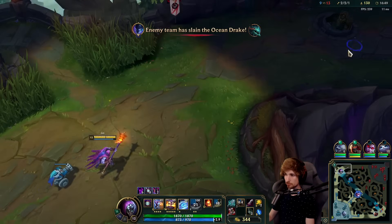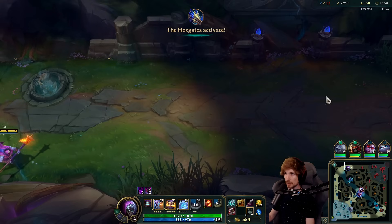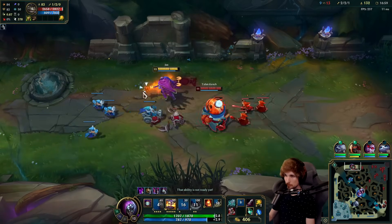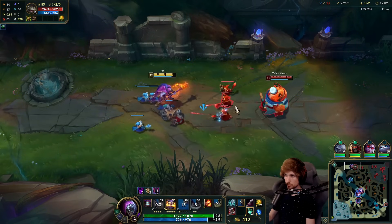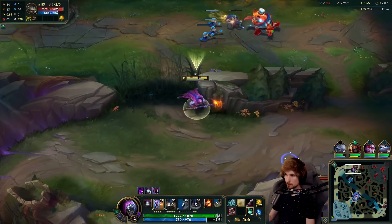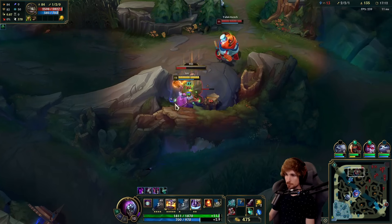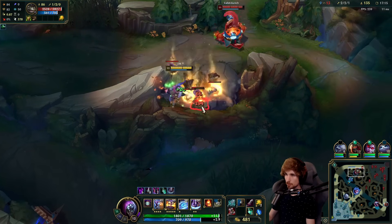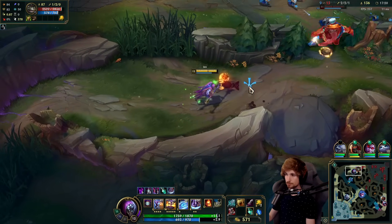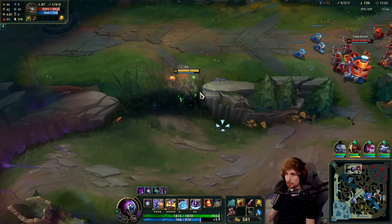Let's instantly push the next one. Like I said before, we will be pushing the whole game — that's how we're answering here. He's going to play more aggressive now. I was blocked away so I can place a ward down. The thing is right now I don't know where Nocturne is, which means I can't push like I typically do.